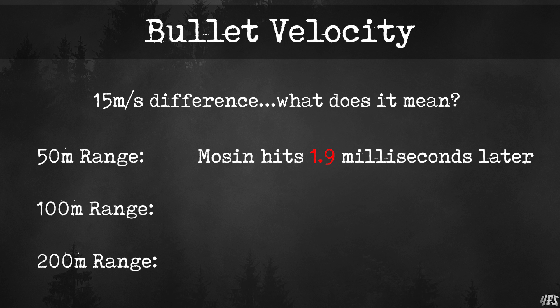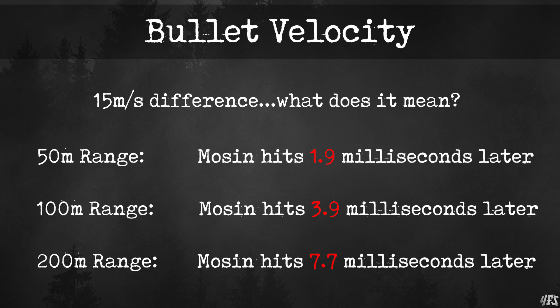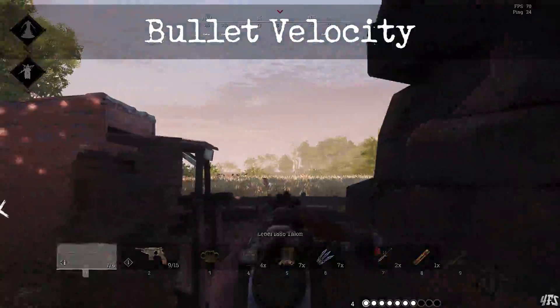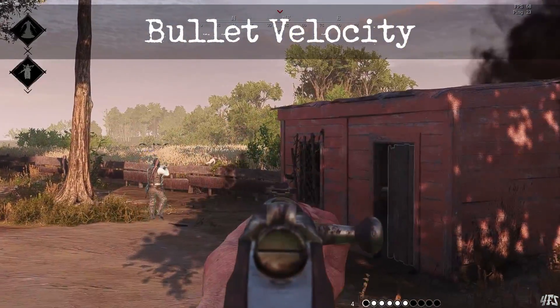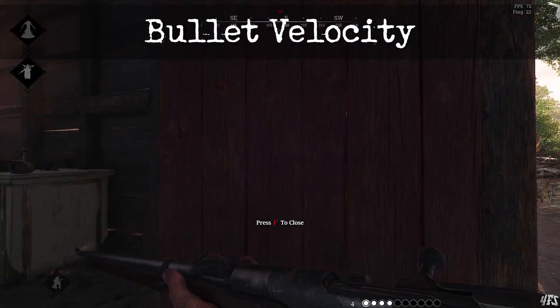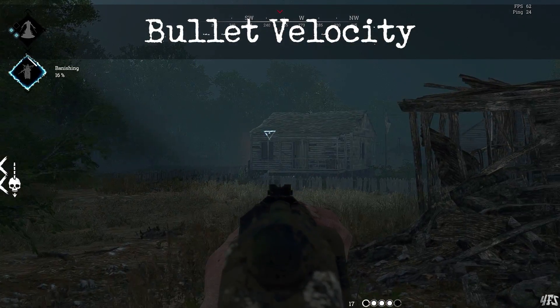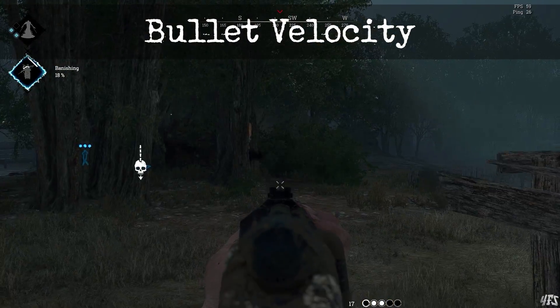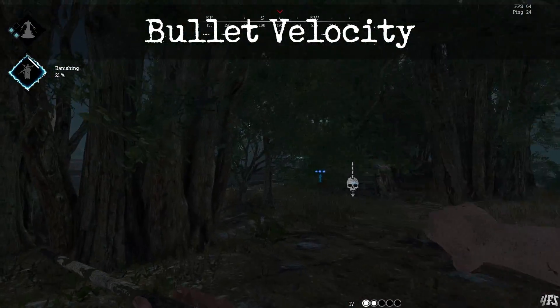To put that into perspective, the difference is a fraction of a frame even at 200 meters away. It is so tiny and insignificant that anyone who tells you the Lebel is better due to muzzle velocity — something I would have said unironically even last week — they're just getting caught up in the placebo effect. And even if the difference was significant, you can play around it by leading your target more. But you should lead your targets the same amount for both guns, because the difference is less than a frame even if you're running this game on a NASA computer.